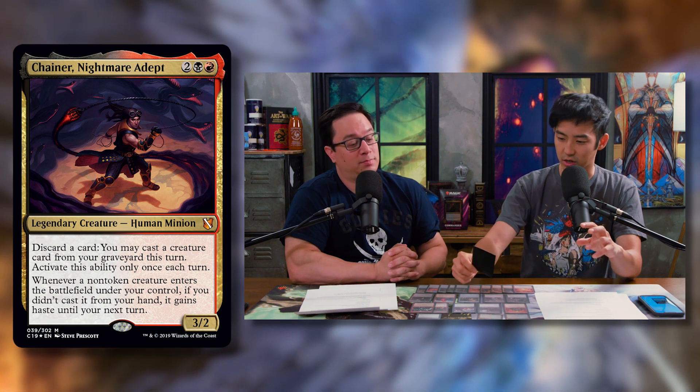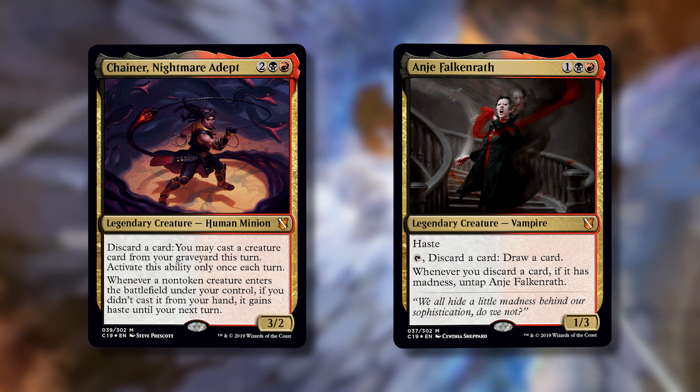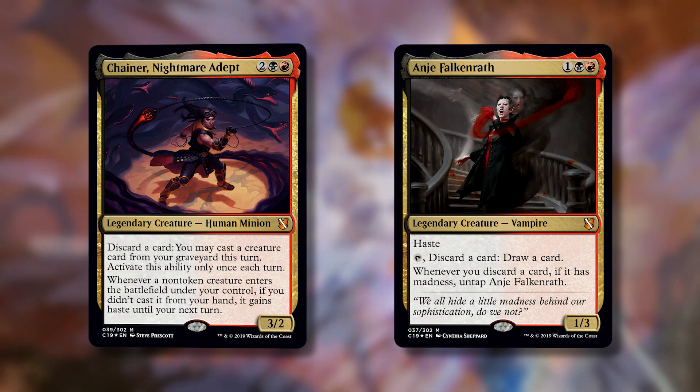Next is Chainer, Nightmare Adept — two, a black, and a red for a 3/2 human minion. You can discard a card and cast a creature from your graveyard this turn, but only once each turn. Whenever a non-token creature enters the battlefield under your control if you didn't cast it from hand, it gains haste until your next turn. There are a lot of strong synergies with Anya and this deck, and we considered making it the lead commander, but there are so many Madness cards here.